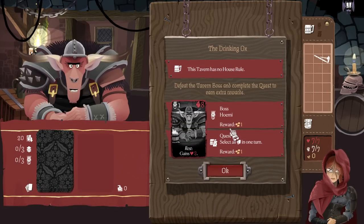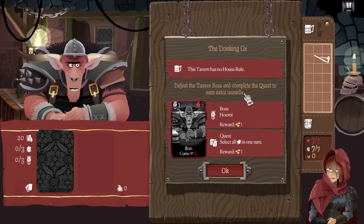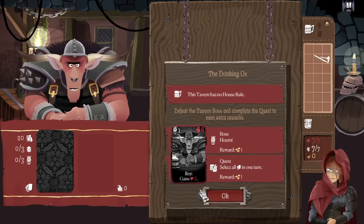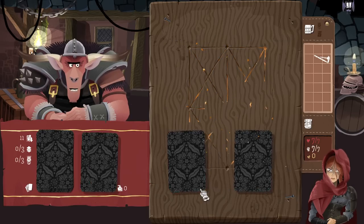The Drinking Ox. The tavern has no house rule. Defeat the tavern boss and complete the quest to earn extra rewards. Boss. The boss has no name — I'm not saying that. Select all cards in a turn. Reward one.